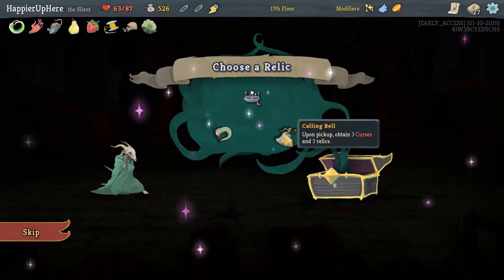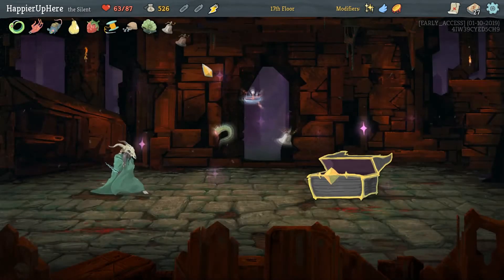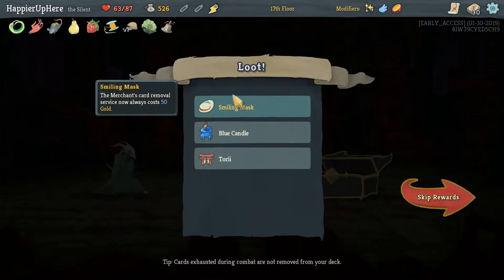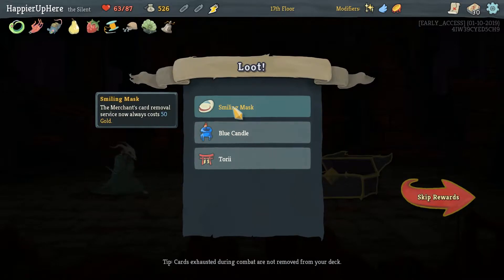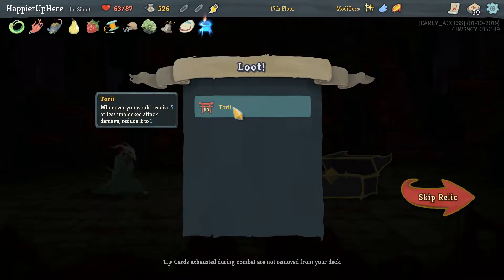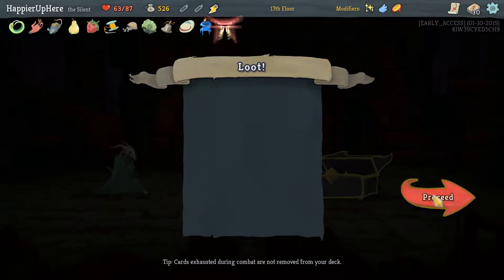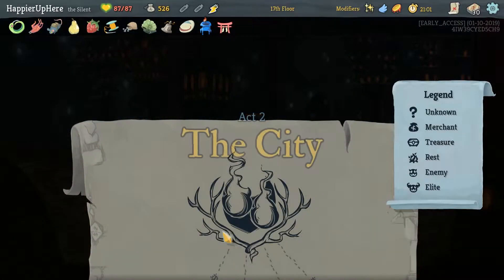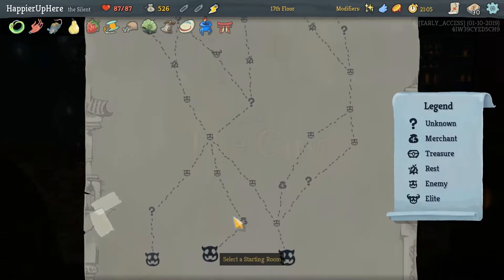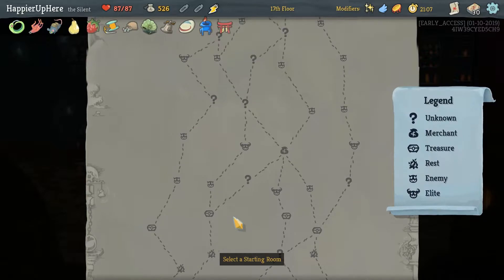Clumsy, Pain, and Decay — it's fine. The Pain is going to be the biggest problem. But we got Smiling Mask — the Merchant's card and service now always costs 50 gold. As well as Blue Candle — unplayable Cursed cards can now be played; whenever you play a Curse, lose one HP and Exhaust. And Tori — whenever you receive five or less Unblocked Damage, reduce it to one. I think that was a good decision. Second floor without an Energy Relic might be a little tough.